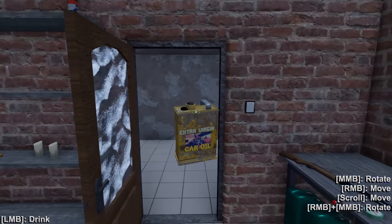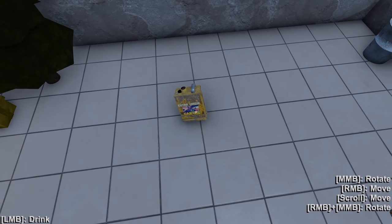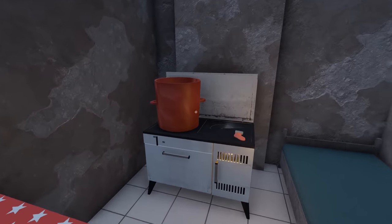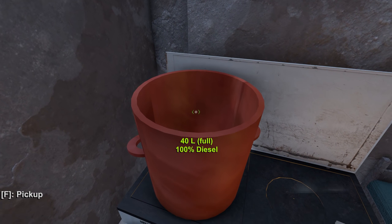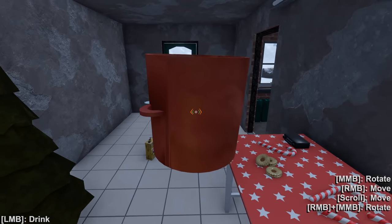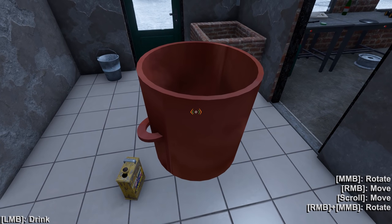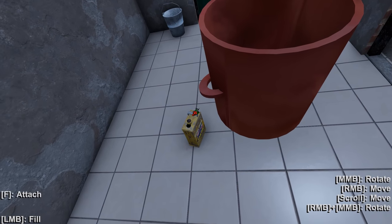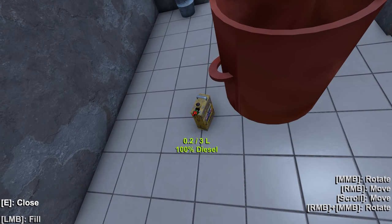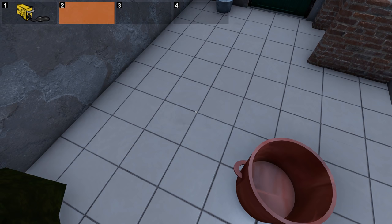For now we're going to leave that on the ground. If we go over here there is a pot full of 40 liters of diesel — a little insane — but what we need to do is get some diesel into the oil can. If we push Q we can hover over this and just fill up that little canister with diesel. Once we get three liters in here, we'll be good. We're going to put that in our inventory.